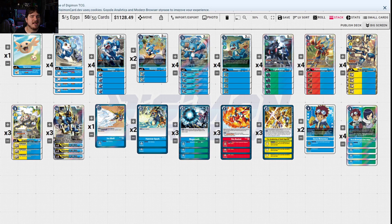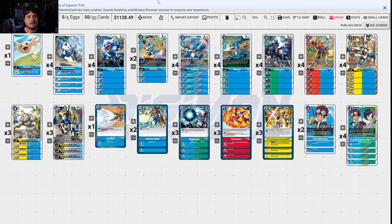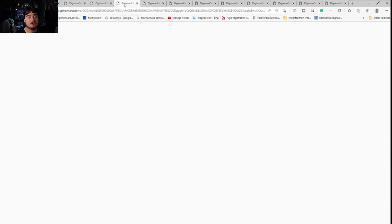This is like the counter deck to OTKs most of the time, but it's not always a guaranteed win rate. If your opponent can keep applying pressure after pressure, Magnamon X-Antibody just can't keep up sometimes. But being able to have Magnamon gives you enough blocking potential that you can win the game.